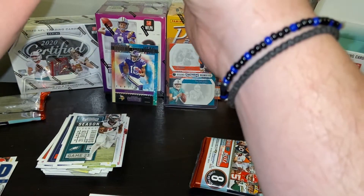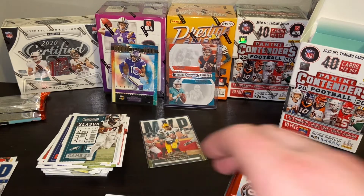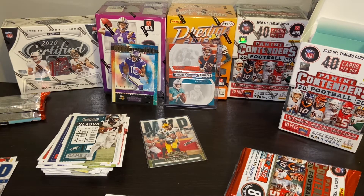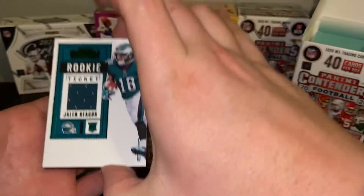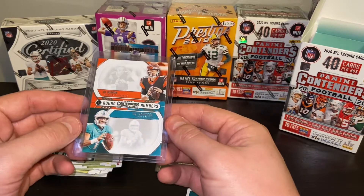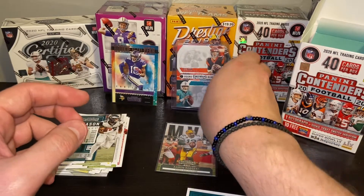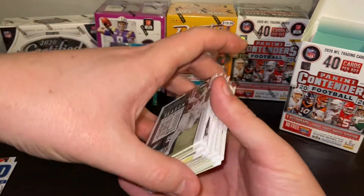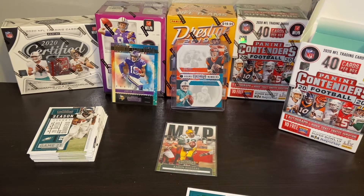Not bad, not a bad rip. Not the best rip either. We got a Jalen Rager rookie — would have been nice if it was an autograph. Aaron Rodgers, that's the big card for me. Joe Burrow and Tua — if you can get a set with that, maybe make up a nice set to send out. Justin Jefferson, that's always a good card. Remember guys, like, subscribe, and thanks.